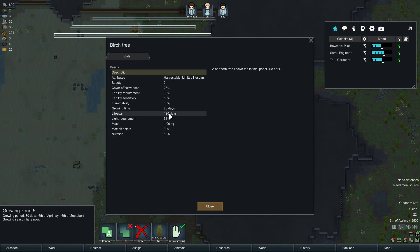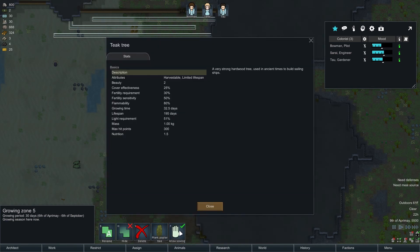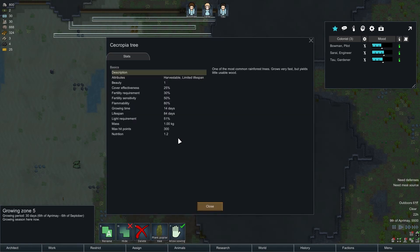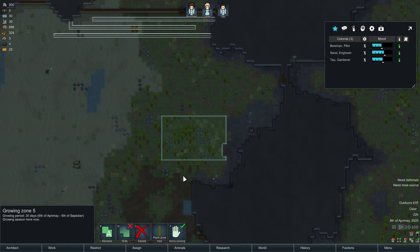Birch trees — that's 20 days too. And the teaks — those take a little bit longer. They do have more nutrition. They are pretty, so they have that going for them. And I think this is the jungle trees — they're like the poplar, they're not that good. I'm going to try the pine trees for there.